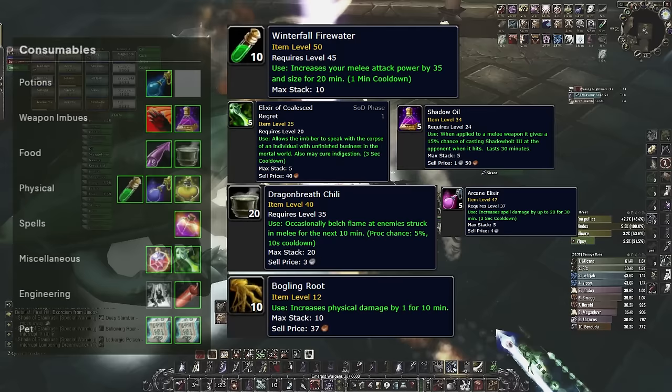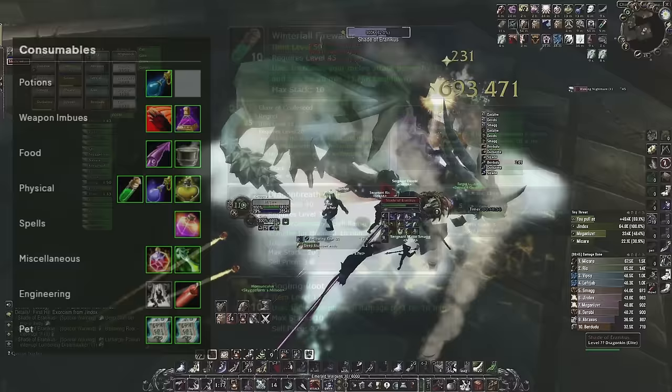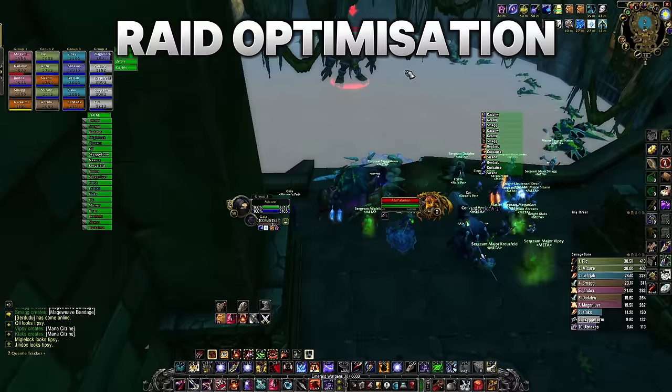In third priority are consumes that will only very slightly increase your DPS, and if you're tight on gold you'd be better off saving it to buy extra Mongoose or engineering consumes that will always be useful, like sappers, dynamites, and dummies.